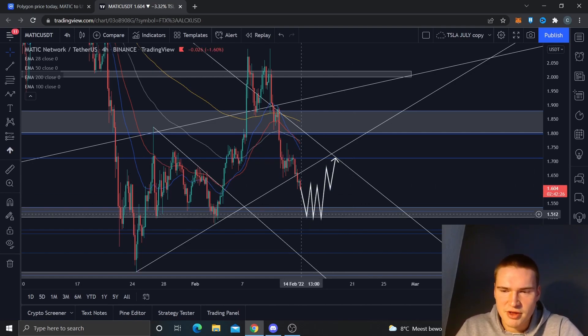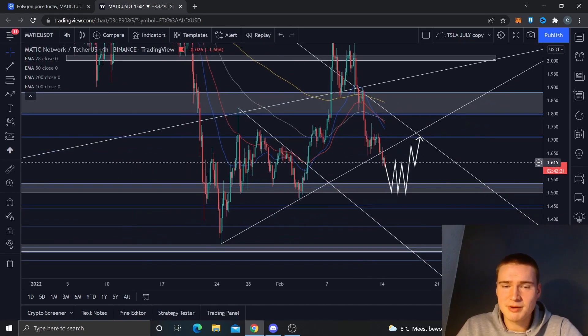But first, I think we'll drop down a little bit to the $1.50 region and consolidate above that. That's basically my analysis for now on MATIC. If you have any questions about the analysis, please let me know down in the comments and I'll make sure to respond as soon as possible. Thank you all for watching and listening — hope to see you in my next videos. Bye!